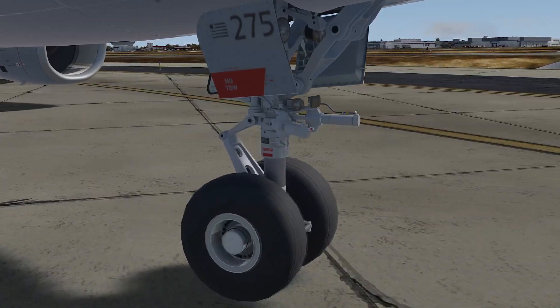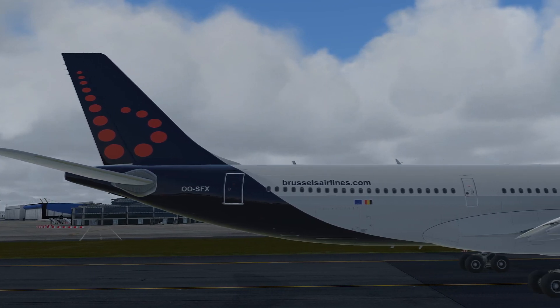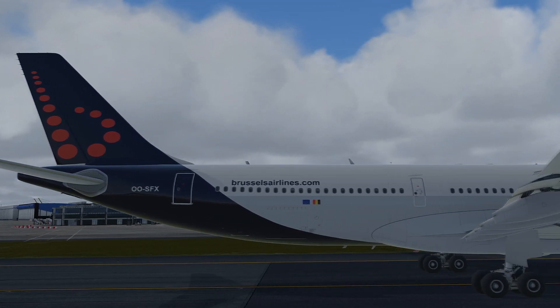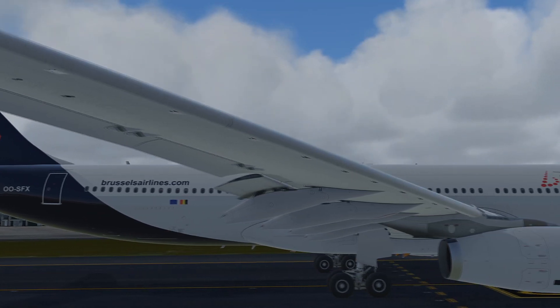Unlike the A320 Professional family, the A330 Professional does have wing flex. I was disappointed to see that the passenger windows were not 3D or transparent, but instead just textures. It comes with 13 liveries with three different antenna and door options.